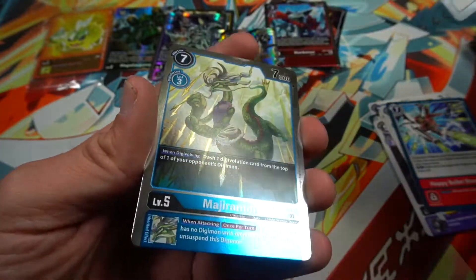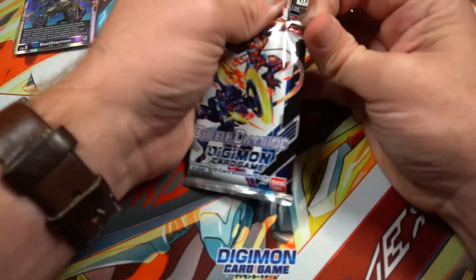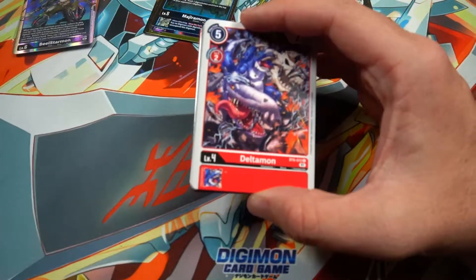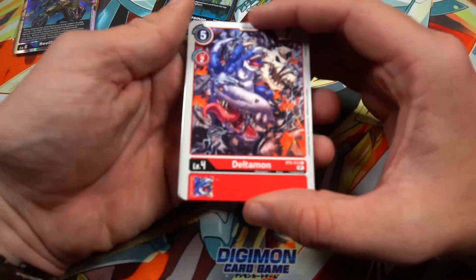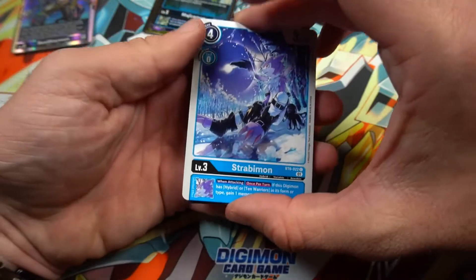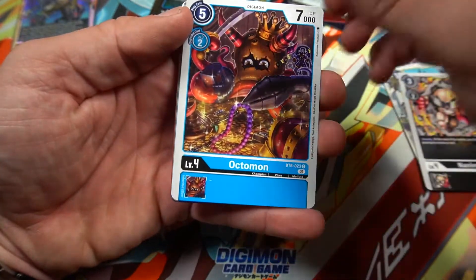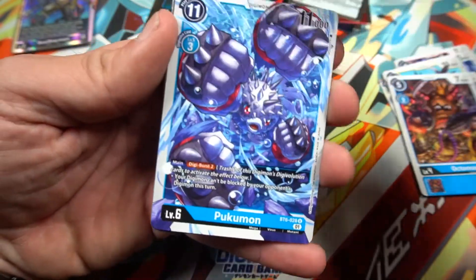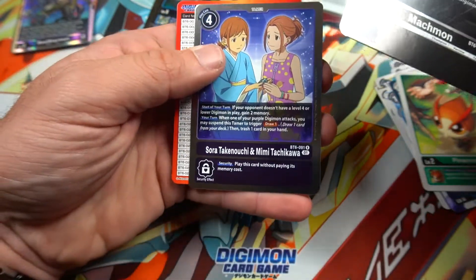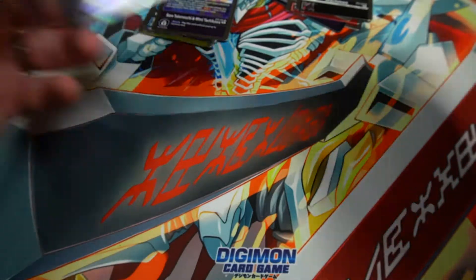Next pack. I think that's our secret rare for the set — I don't know how many you get. Gizamon, Parabolicjunkmon, Parasaurmon, Asuramon, Madleomon, Betamon, Deputymon, Jinkakumon, Impmon, Mimicmon, Happy Bullet Showering. Next pack — let me know in the comments what cards you're most excited about playing or collecting, because these things are dope. Deltamon — we got something good here. Strabemon, or maybe it's just a lie because everything has that hollow border.